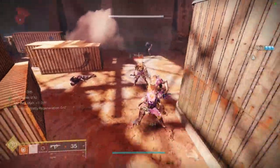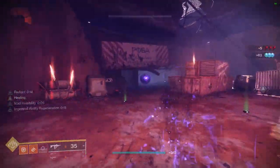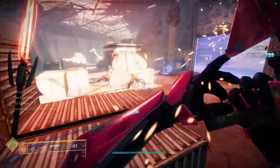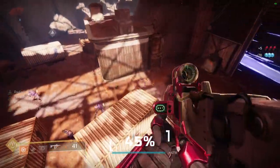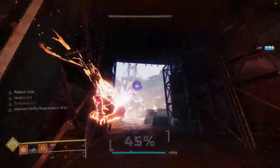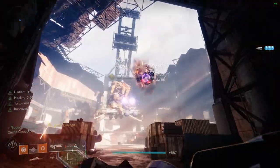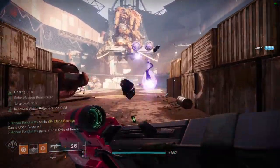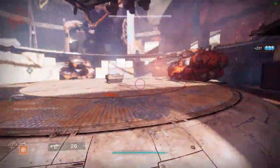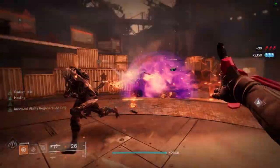This build is very strong, giving you invis, healing, and a very strong damage boost on demand. Being radiant at the same time as Font of Might kicking in will result in a 45% increase to all of your solar weapons. So personally, I love running around with my Calus Mini-Tool with Incandescent and either Gjallarhorn, 1K Voices, or Sleeper Simulant. This will guarantee that you will make quick work of any bosses with your damage boost while keeping you alive easier than ever.